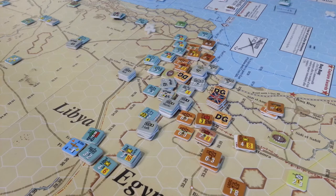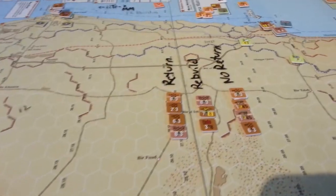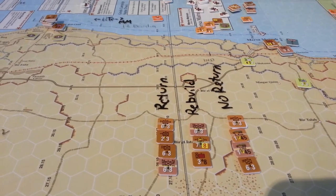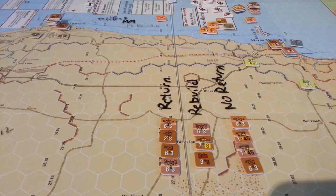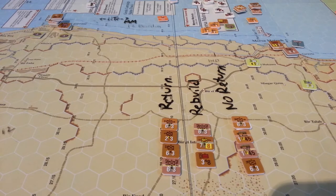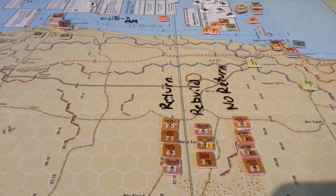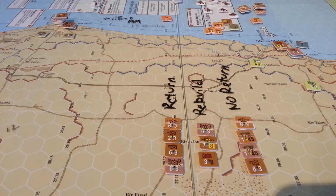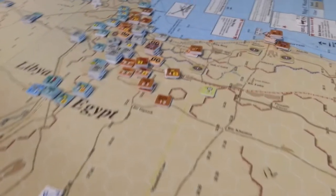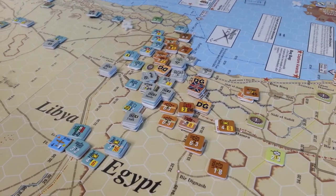So they rolled for all of their assets to be returned and unfortunately those rolls were not particularly good. I'll show you here. The units on the left are the ones returning in the condition they were in. The ones in the middle will have to be rebuilt, and the ones on the right don't return — that's two organic trucks and two brigades. So it's a bit of a blow. I was surprised at that result. I assume those units arrive in Alexandria or somewhere and we can bring them on.